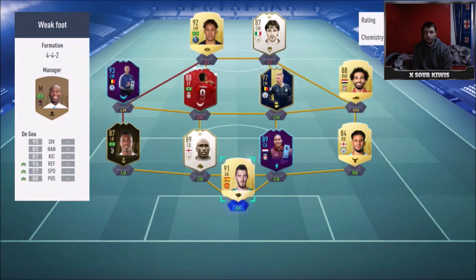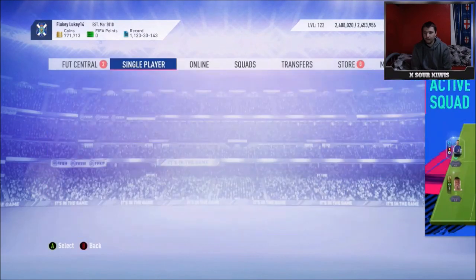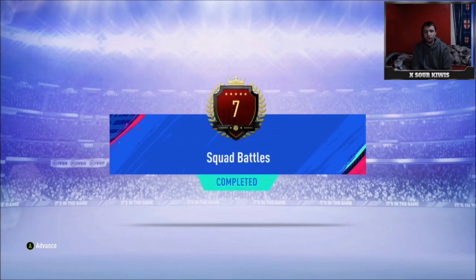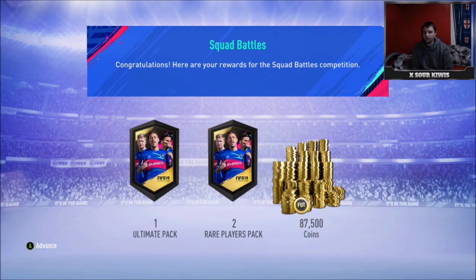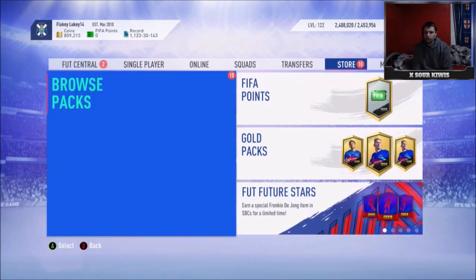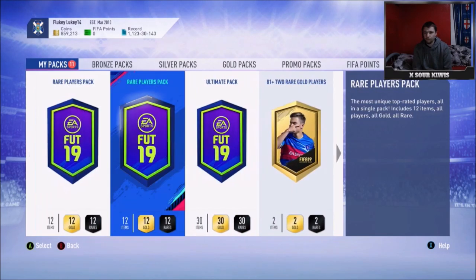If you've got any questions, ask in the comments below. The only bad thing about this team is the absolutely horrendous goalkeeper on FIFA 19. Going into the rewards — I didn't have a good week, though I still came top 10, finishing seventh. I lost quite a few games. We get one ultimate pack, 250k packs, and 87-and-a-half thousand coins, which is always nice. There are also some featured squads, but in total I've got 11 packs — eight of the 81-plus, plus the 250k and 125k packs.